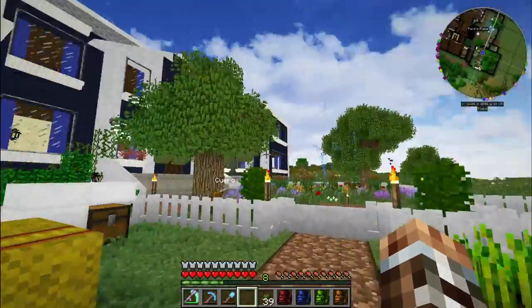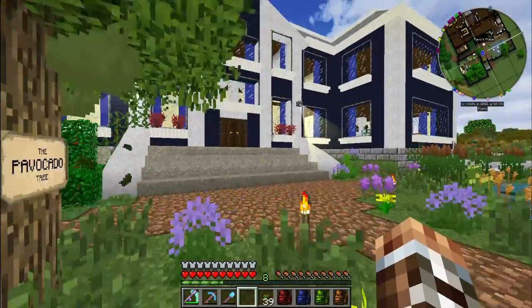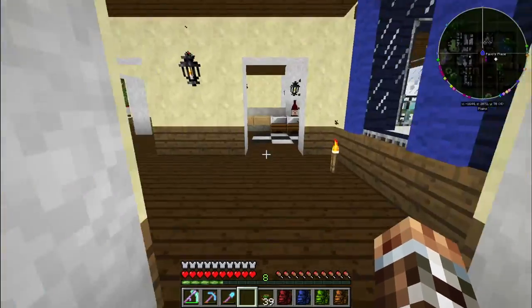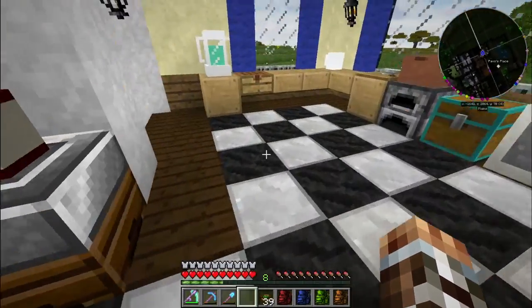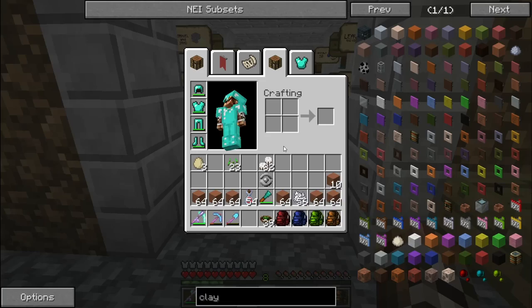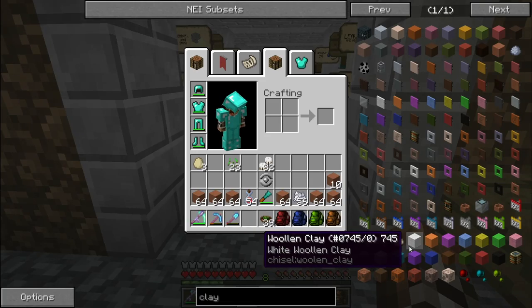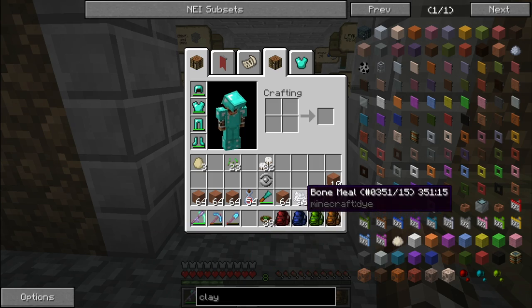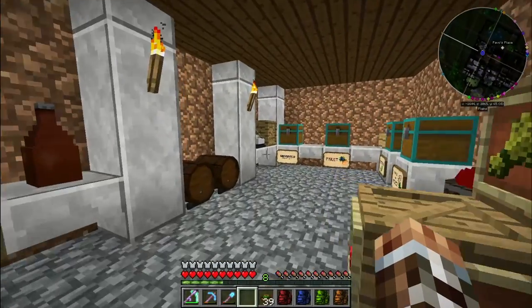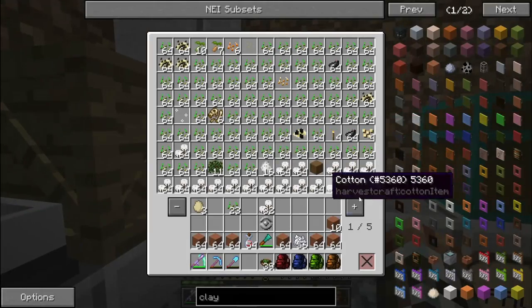I really need to clear out all this wheat because I have too much of it. I've got so many stacks of hay bales and they all turn into nine wheat each, so I don't need any more. I need to tell them to stop. The easiest colour of woolen clay to make is probably going to be white, because we have bones and the cotton turns into normal white dye — so we're going to go ahead and do that.